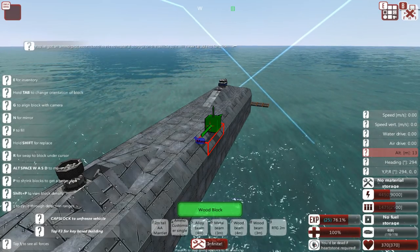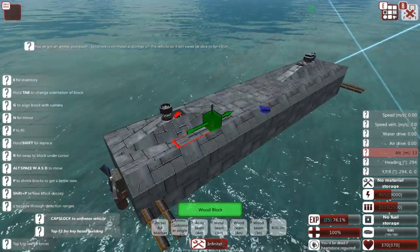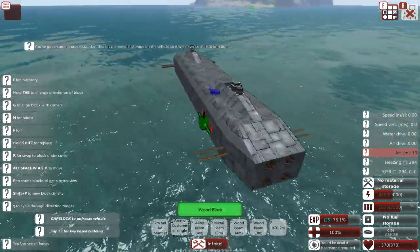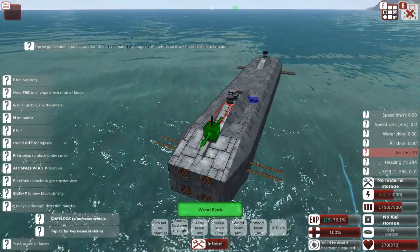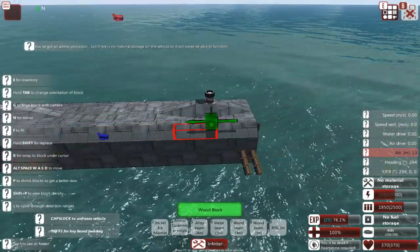Hey guys, Stealth here. Time to build some add-ons to the submarine that I built the other day. This is the basic sub that I built. It is completely functional as a submarine and it has torpedoes, but it cannot defend itself against any kind of air threats, so that's what I'm going to be working on today.